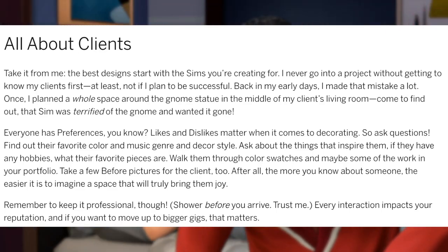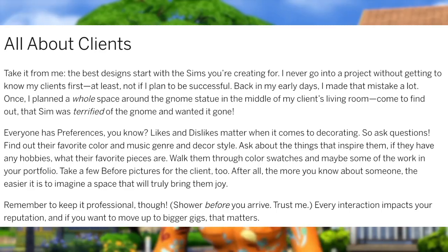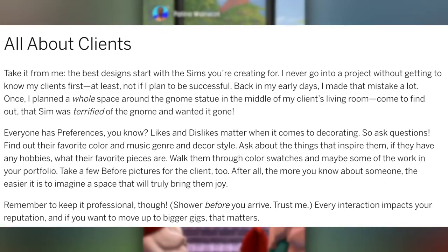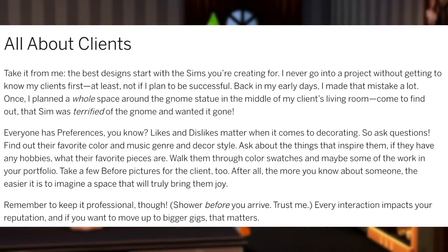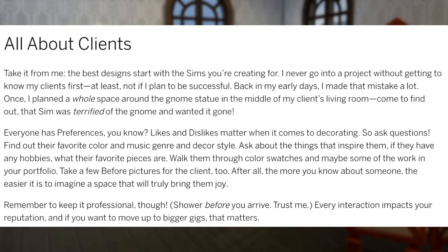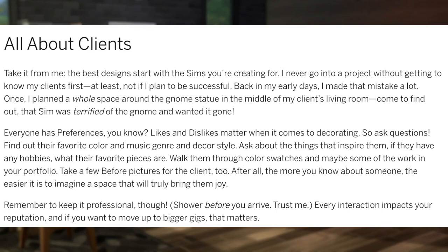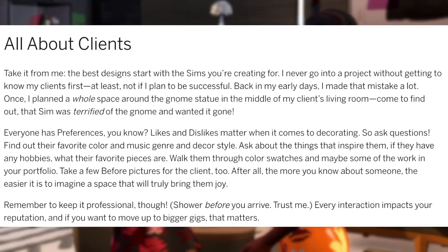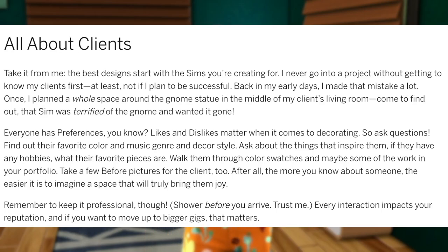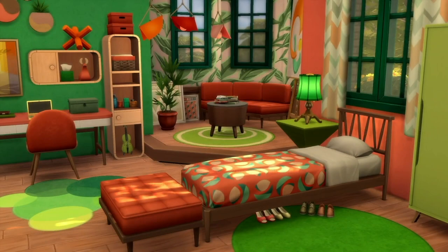Patina shares an early mistake: 'Back in my early days, I planned a whole space around the gnome statue in the middle of my client's living room. Come to find out, that Sim was terrified of the gnome and wanted it gone. Everyone has preferences — likes and dislikes matter when it comes to decorating. So ask questions. Find out their favorite color, music genre, and decor style. Ask about their hobbies and favorite pieces. Walk them through color swatches and maybe some of the work in your portfolio. The more you know about someone, the easier it is to imagine a space that will truly bring them joy.'